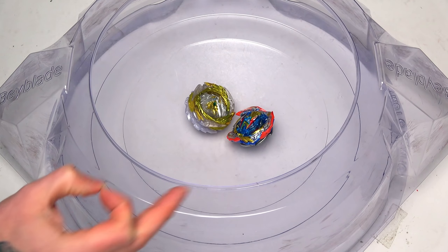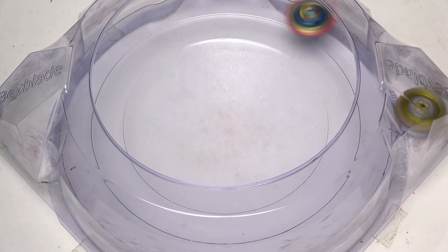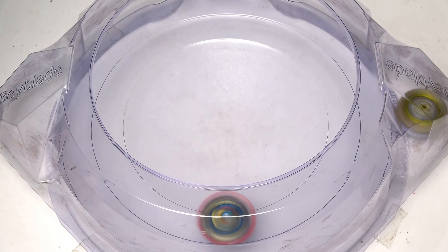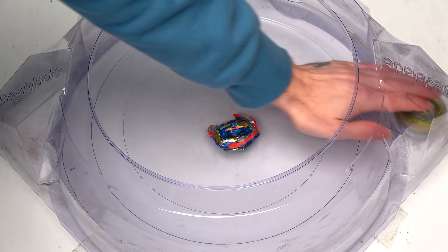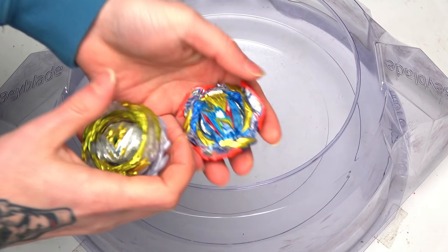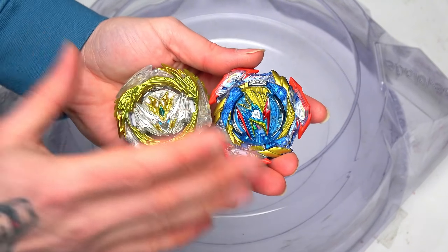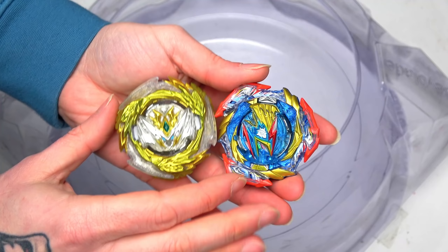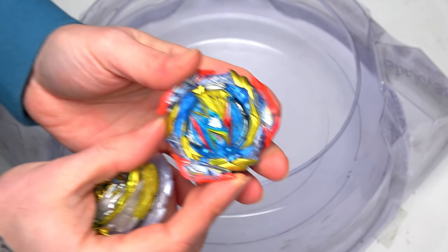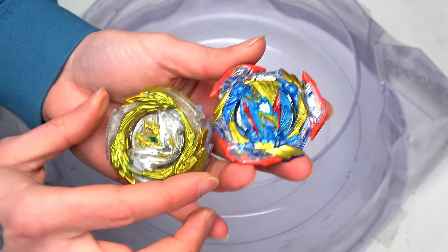It's going to be Guilty Spriggan up next — let's do this! This is going to be an absolute crazy battle right now. Nice smash attacks. Again, guys, no burst — we've had no burst. This is absolutely insane. Normally when Beyblades go up against Ultimate Valkyrie, we get burst. Who is going to get the first point between these two? It will be Valkyrie — 1-0.